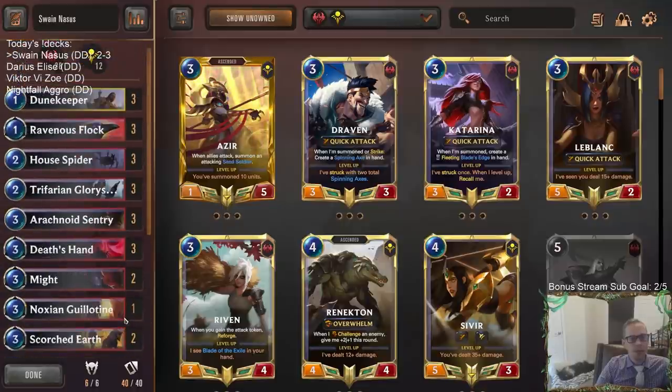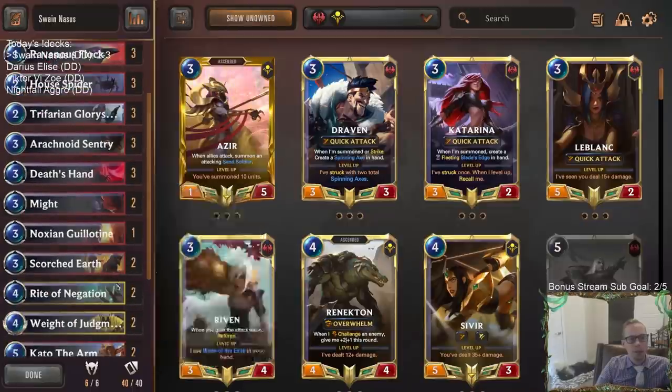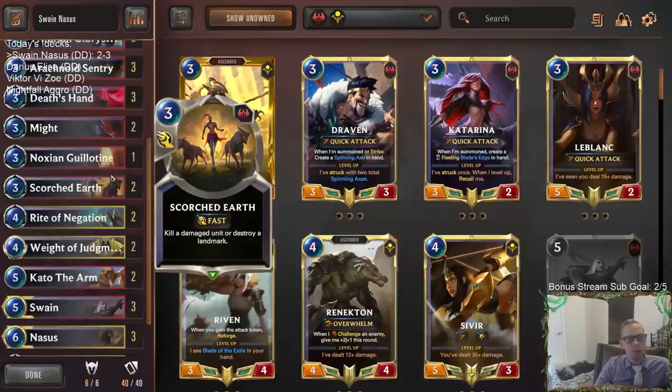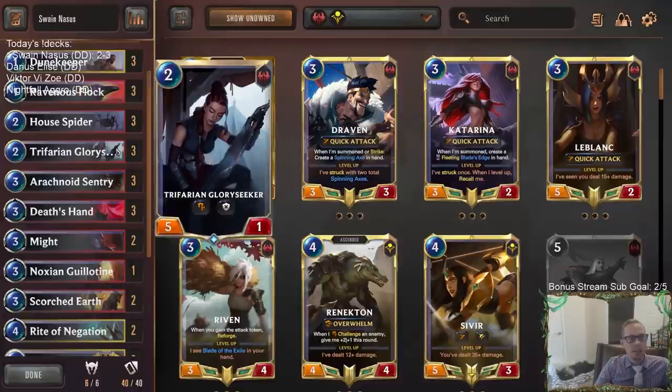Besides the Watcher loss, we really ran out of cards in our other loss. The Dune Keeper, Might, Kato — that kind of stuff could be card draw. I don't think you'd want to take out any of the removal cards. I definitely like the Sentry Flock combo and Glory Seeker looked pretty good too.